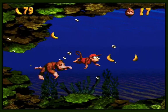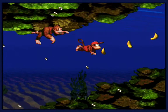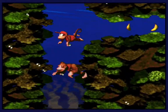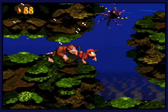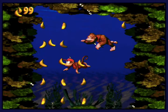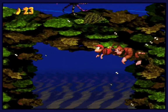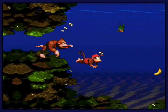Coral Capers! Ah, Aquatic Ambience — one of my favorite songs in the game, one of my favorite songs on the SNES just in general. This is just a really good chill track. Coral Capers — there's actually not any secret areas to find. There are these little caverns with bananas and stuff, but there's no official secrets to get. So we can kind of just take it chill, take it easy, and go for this level without worrying too much.